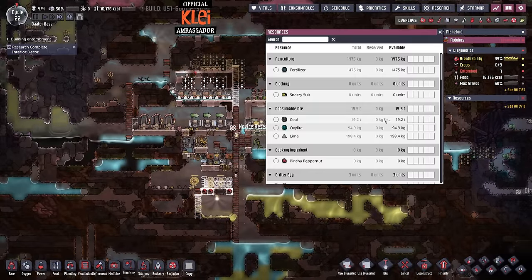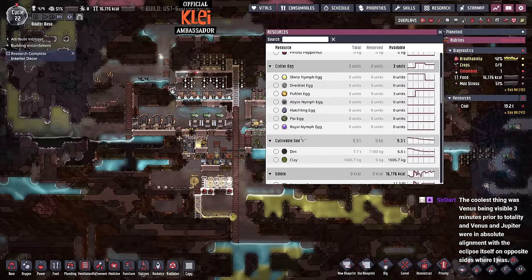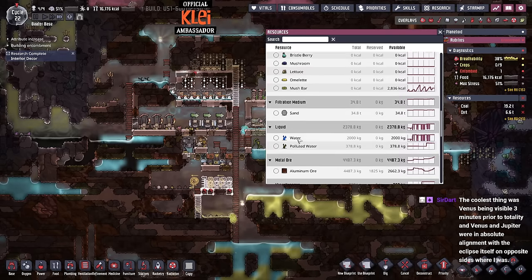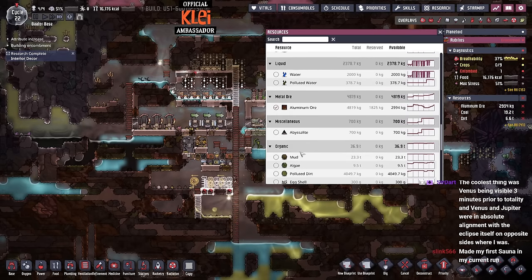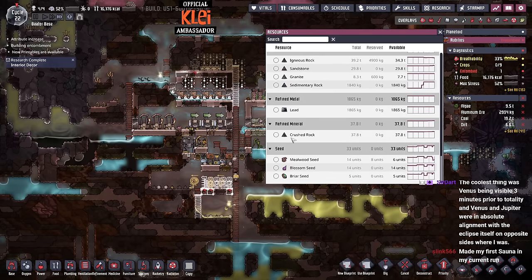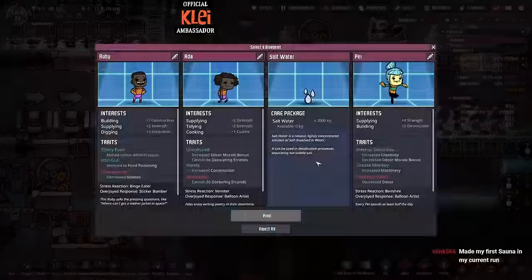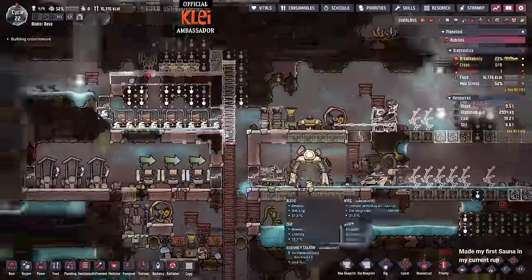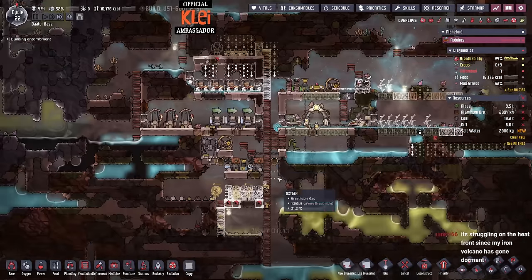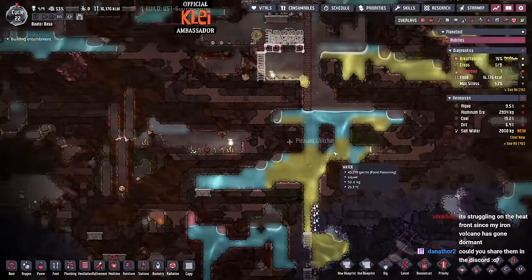We'll put algae on as well just to watch out for that. I honestly don't know what refined Crush Trash Rock is. I'm not going to get more dupes because I don't trust the food situation here - it seems pretty perilous right now and everything seems a bit on the edge.